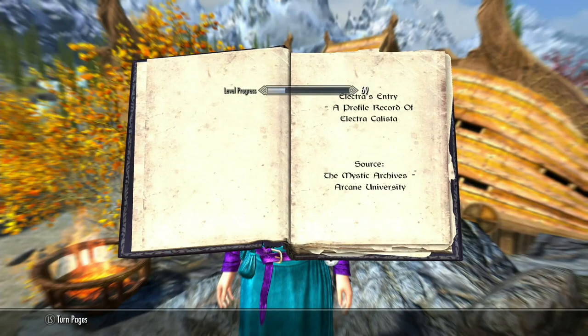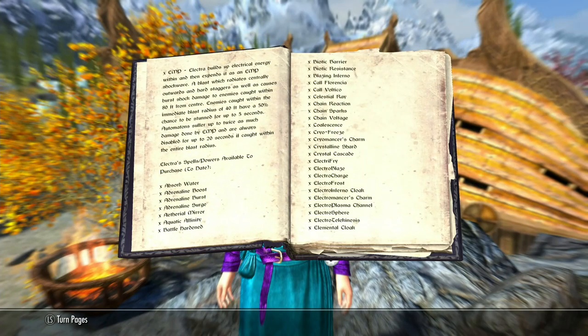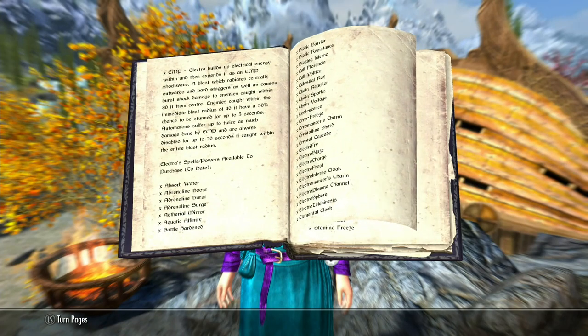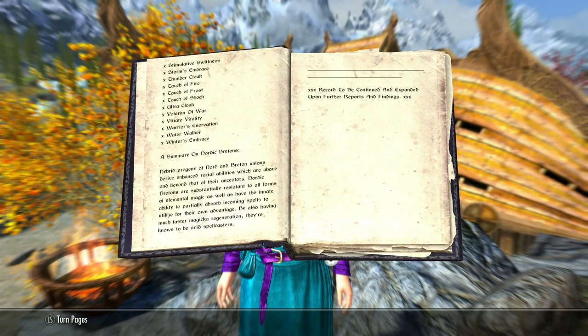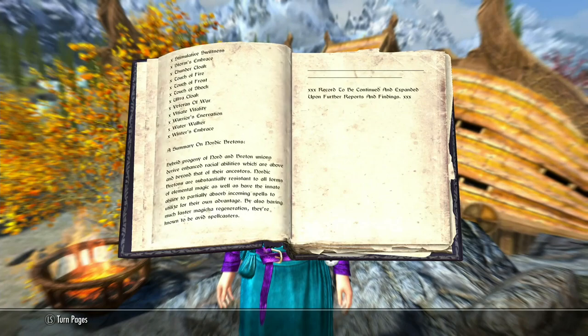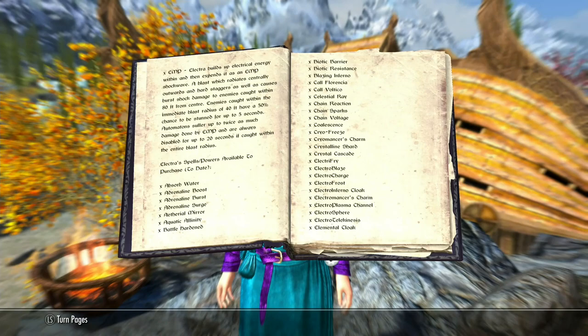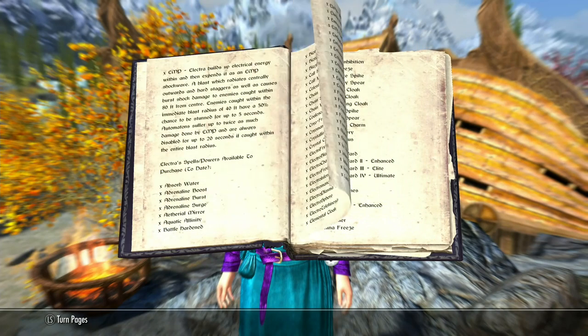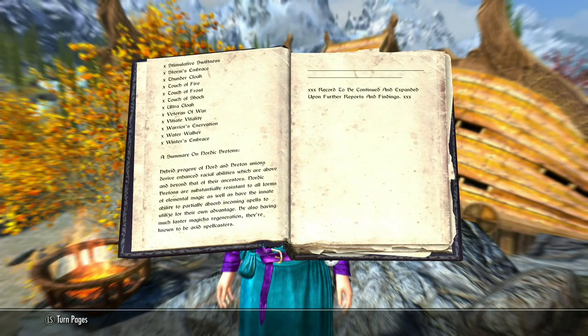This increases and adds a profile record — this tells you more about her. Very cool. She's five foot eight — that's tallish. And there are all these stats. What is all of this? Is this spells she can learn? Available to purchase. So all those are available to purchase — we'll have to look at that.